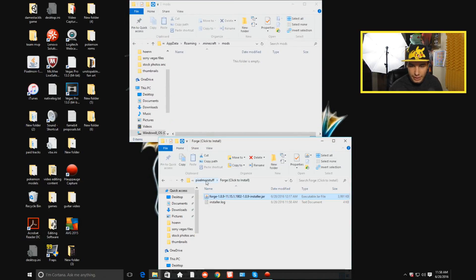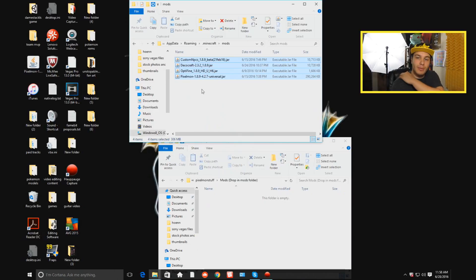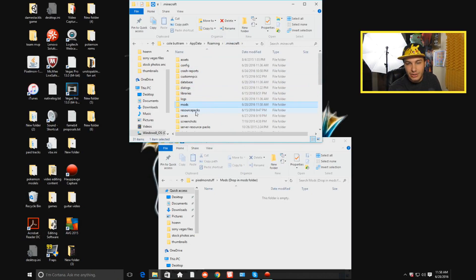Now we've got to go back to the other folder and we're going to go back to the pixelmonstuff and we have the mods. We just take all these mods, highlight them, and we're going to take them and drop them in this mods folder in the Minecraft section.